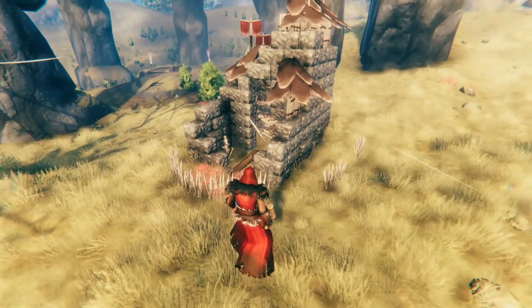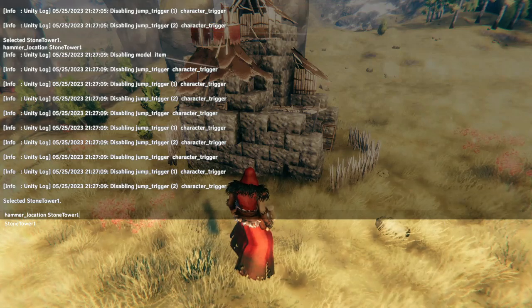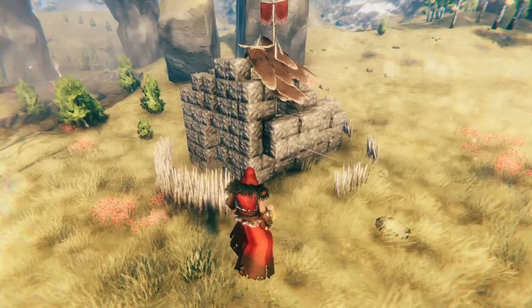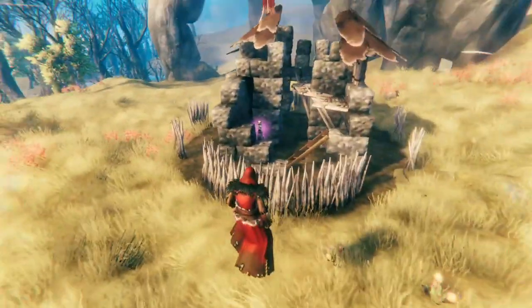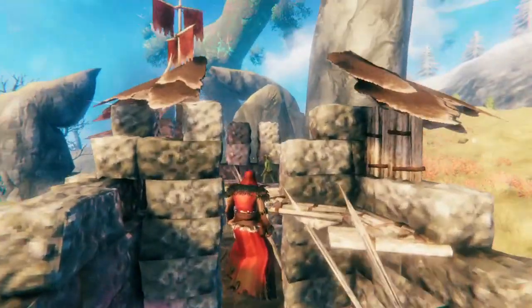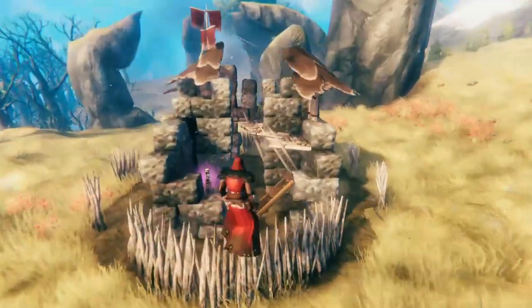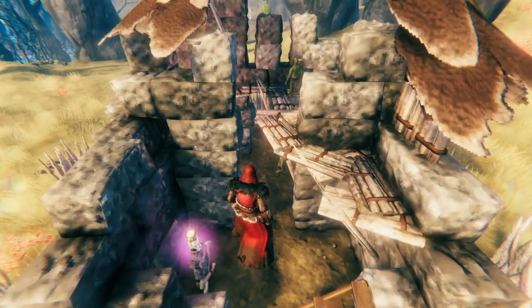Some other cool stuff you can spawn are any of the towers. For example, this is Stone Tower 1. There's also Stone Tower 3, which is this big one. When you spawn these, it's just like the camps — you put it down, and as long as there's enough room in the area, it'll populate with some enemies. There's some spawning up there. If there are too many enemies around, the spawners won't trigger until there are enough slots for them to spawn in.